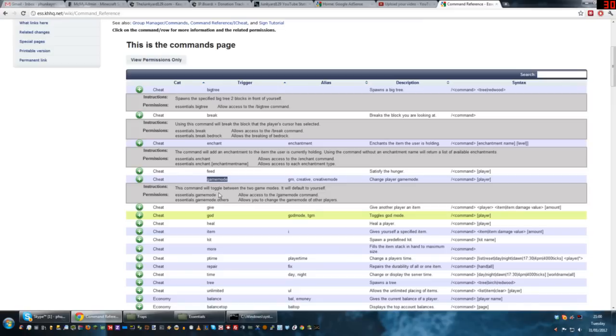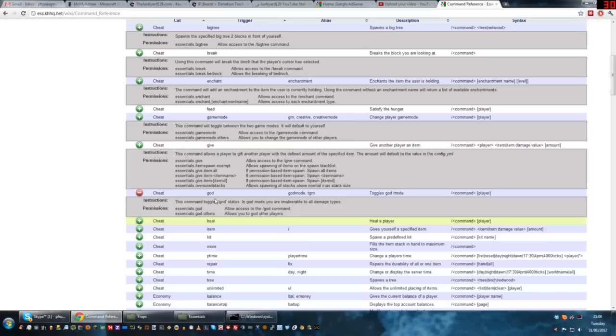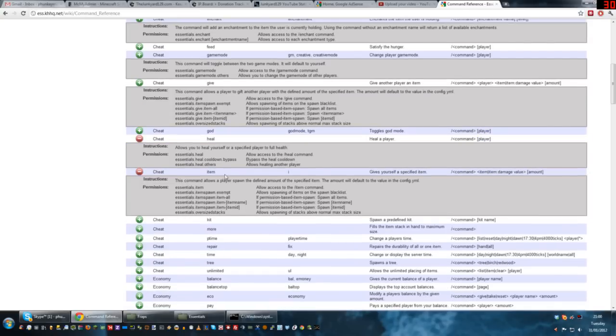Game mode — you can use either slash gamemode username or slash gm, which is nice and short, and you can change yourself or other people from creative to survival. Give — you can use slash give username item quantity to give items to yourself or anybody. God mode we've gone over. Heal — slash heal space username gives them a full health bar. Item is similar to give but you use item to give items to yourself only; you can't use item to give items to other people.